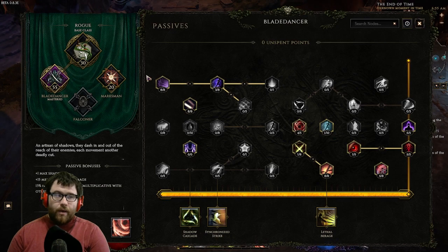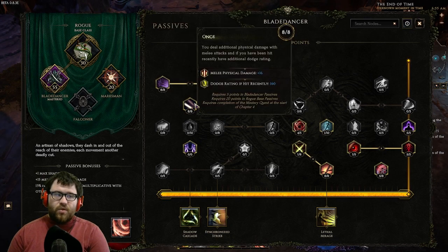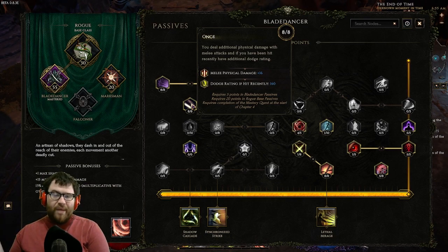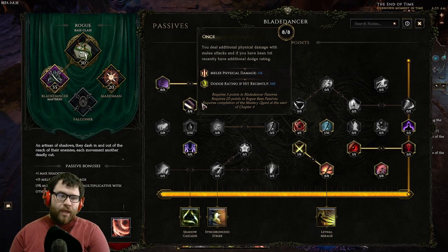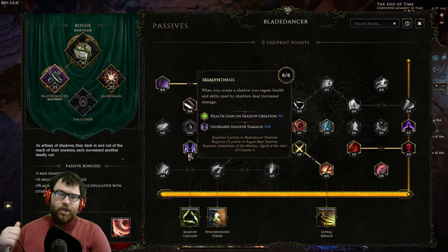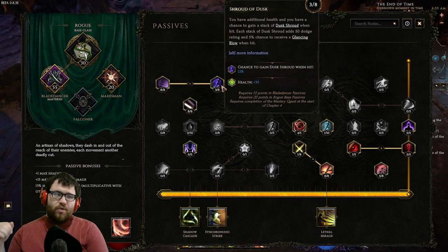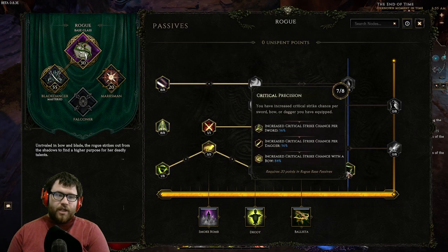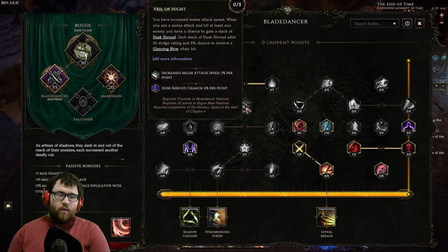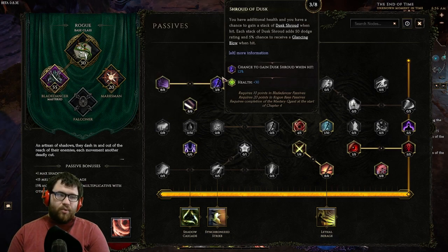For Blade Dancer passives: eight points into Cloak of Shadows — dex stacking and glancing blows at the same time, really strong. Eight points into Onslaught for phys damage and the dodge rating bonus when hit recently; since we're in the middle of packs we're getting hit all the time so this dodge is pretty much always up. Six points into the shadow damage node — mainly for the increased shadow damage. A few points into Shroud of Dusk; once finished you can fill out Veil of Night for the dust-route chance and melee attack speed, which gets converted to percentage more damage.